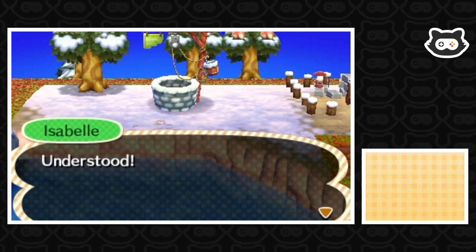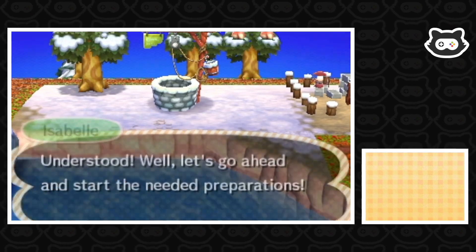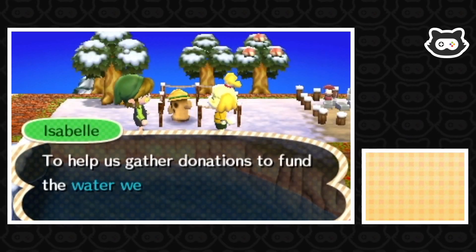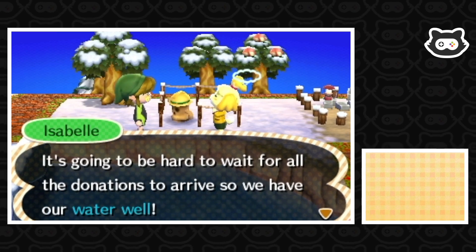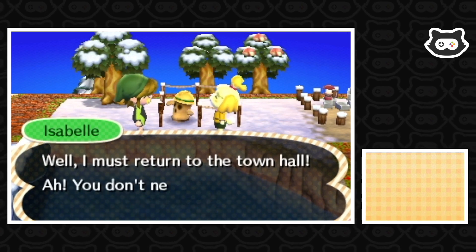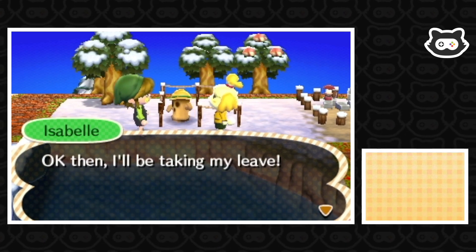Maybe there's space to put a bench there as well at some point. Isabelle says she'll go ahead and start the needed preparations. A town Gyroid called Lloyd will help gather donations to fund the water well. She must return to the town hall and takes her leave.